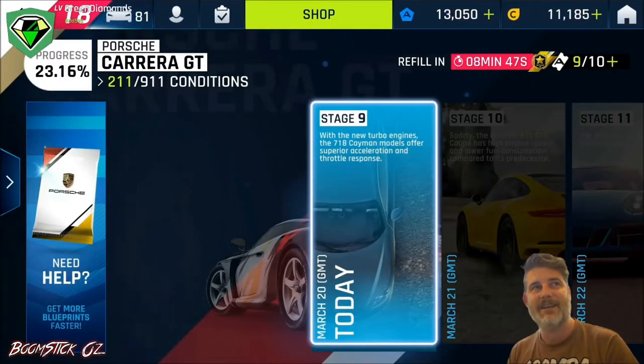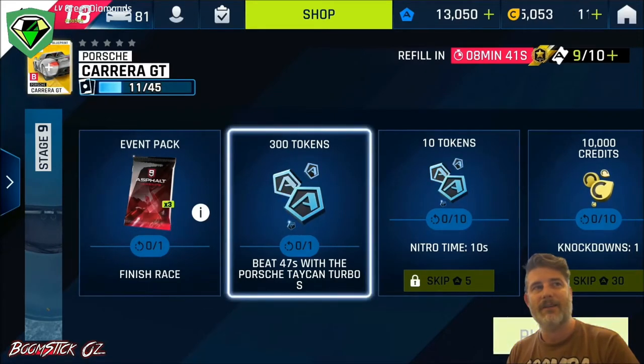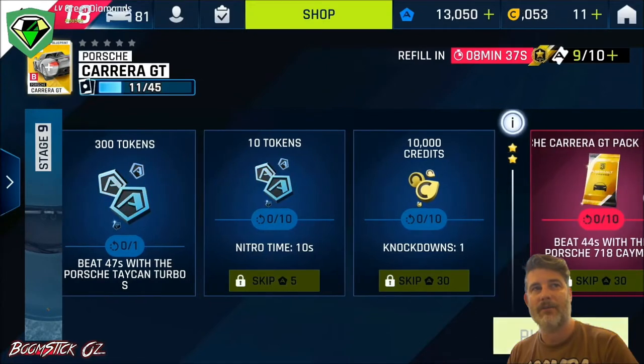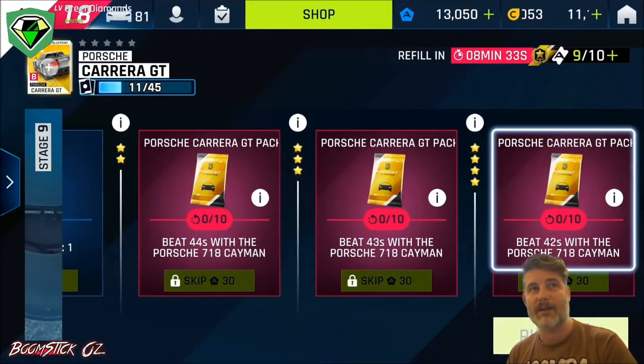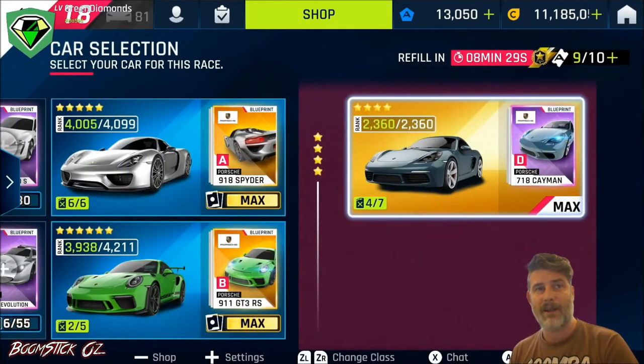Today we're looking at the Carrera GT Special Event Stage 9. In it, you'll need to finish the race. We can't get the 300 tokens yet, but you can get the 10 nitro seconds and one knockdown with any car. And then with the Porsche 7 and Cayman Standard, you can get these packs. But you will need a 4-star for the last pack there.